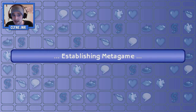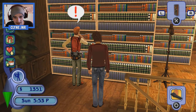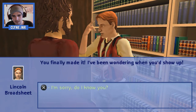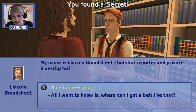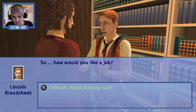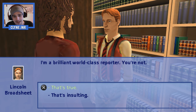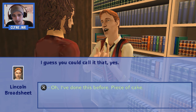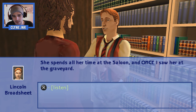For those of you who watched my Sims in the City LP for the Game Boy Advance, we're going to meet someone who was in that game — who was in a wheelchair and has now this kind of flying machine. This is Lincoln Broadsheet — hospital reporter and private investigator. He says: 'As you can see, my condition makes it hard for me to get around, but I have ways of getting my stories.' He wants us to get him stories and give us part of the profit. So we're selling secrets to him.